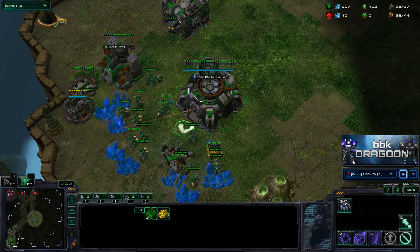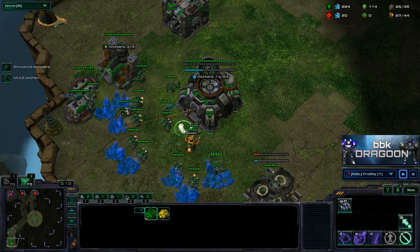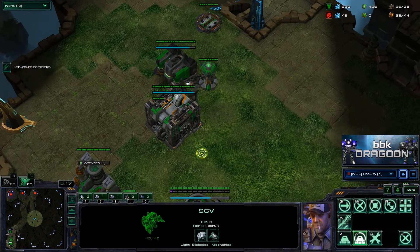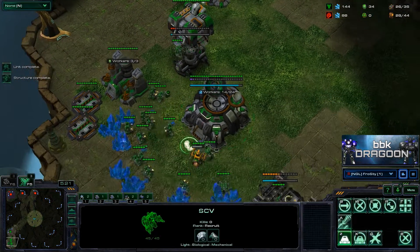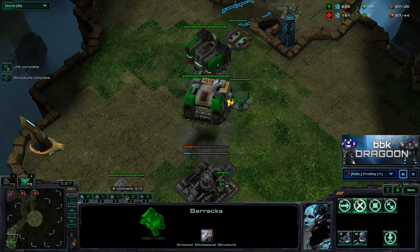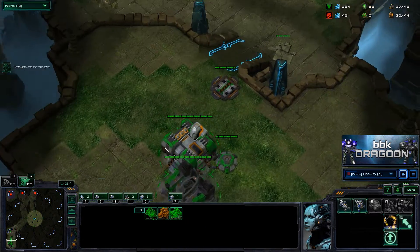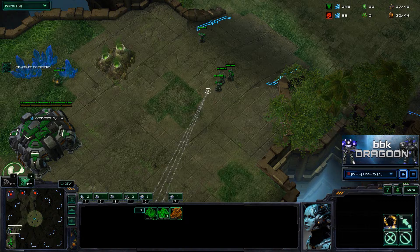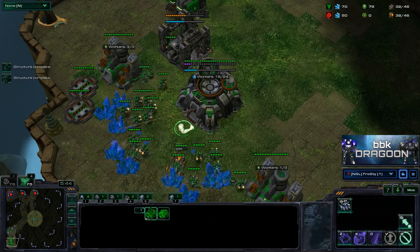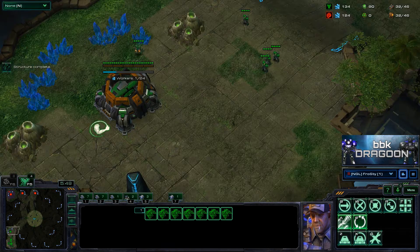Number three: do not rely on static defense. Something I did in the lower leagues — and still continue to do — is freak out when I think drop play or mutas are coming. Instead of getting just one or two turrets, I'll go crazy and spend three or four hundred minerals on turrets. If he doesn't even use those mutas to attack my SCVs, that's almost enough money for an expansion or three more barracks. So be very careful not to rely on static defense — only get what you need.